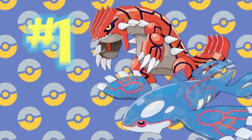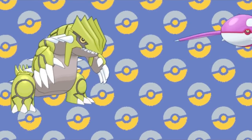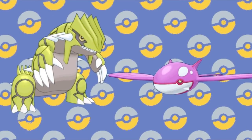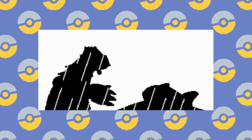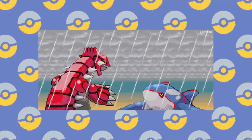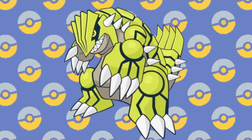Number 1: Groudon and Kyogre. This legendary duo serves as the mascot legendaries for the Hoenn games. And while we were just talking about unintimidating shinies, these two are some of the worst. They have complete mastery over the land and the sea respectively, but their shiny colors make them look like huggable children's toys at best and flat-out laughable at worst.